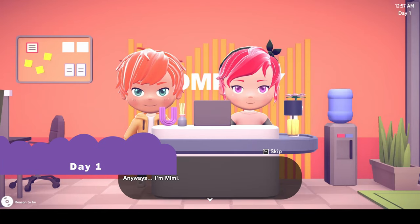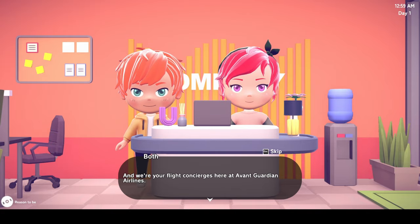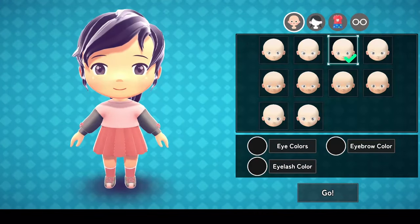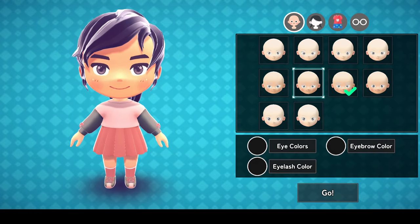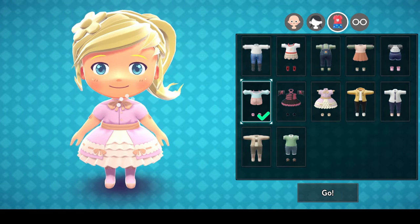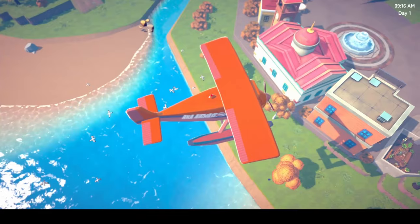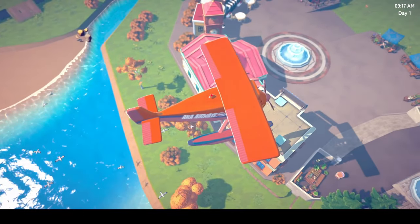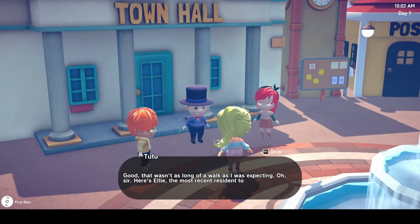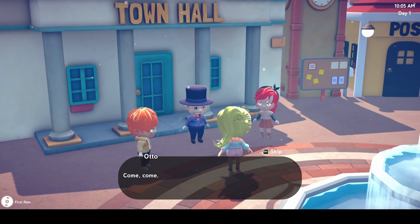The game begins with us meeting two slightly strange characters, Mimi and Tutu, who are going to fly us to Chill Town. During this conversation I was able to design my character, although there weren't a lot of options, but you can be a cat. The clothes are whole outfits rather than tops and bottoms and you can't change the colour on them, which I was a little gutted about. After that it was finally time to head to Chill Town, where my first task was to meet with mayor Otto, who told me all about how it would develop into a thriving town, starting with my house.